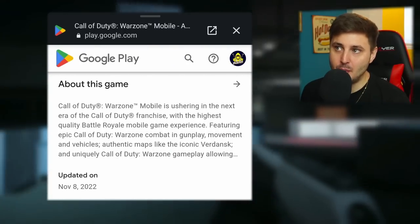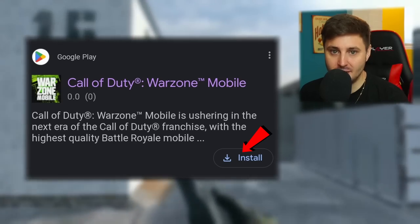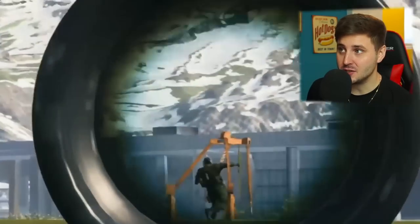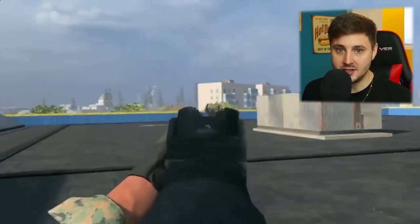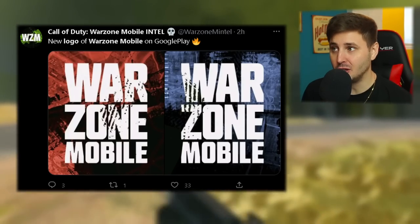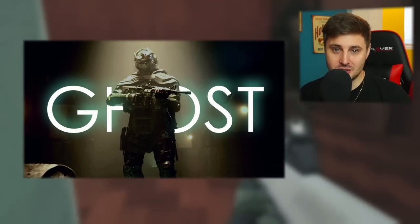If you search Warzone Mobile on Google, you'll now see an install button available. This happened with Apex and basically means an open beta or soft launch is coming next — the same thing happened with Apex Legends Mobile's first beta, where we started getting background app updates right before the open beta dropped. On top of that, Warzone Mobile's logo has been officially updated with cool-looking backgrounds ready for launch, and we've almost reached 25 million pre-registrations, which means we're close to getting Ghost as a free operator.